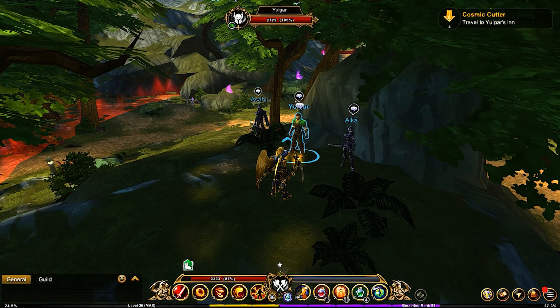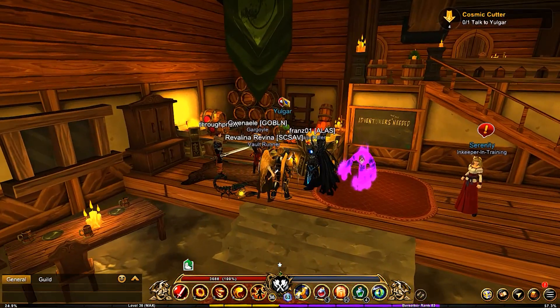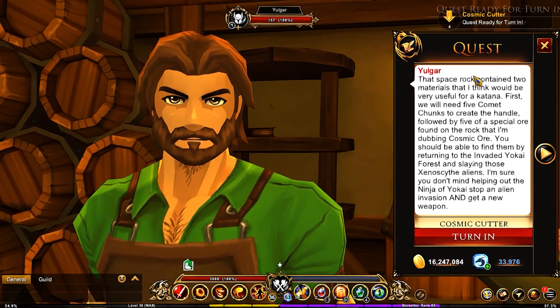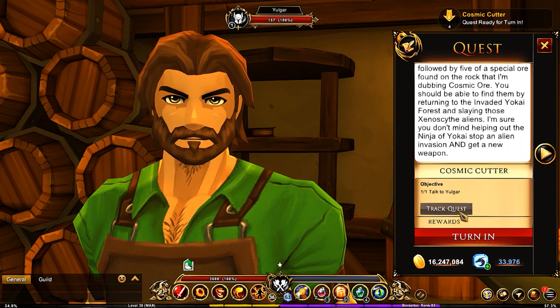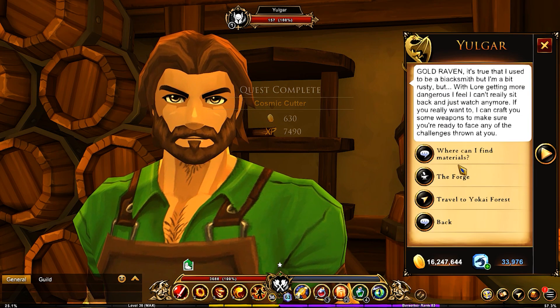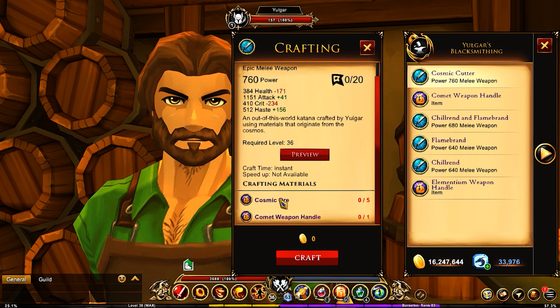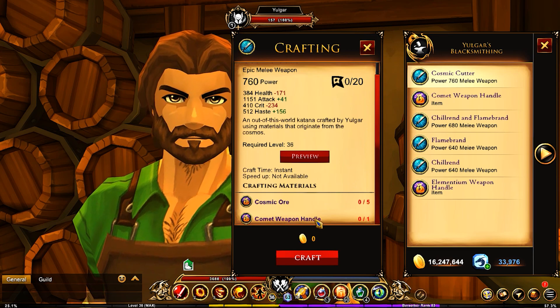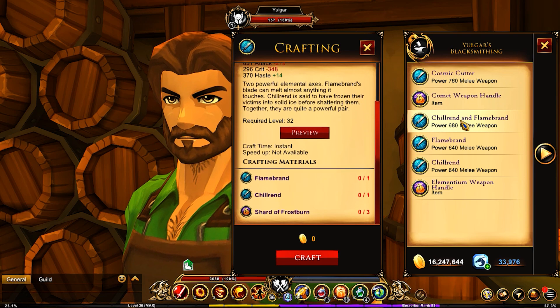Travel back to Yolgur's Inn. The space rock contained two materials: you'll need five comet chunks to create the handle, and a special cosmic ore to forge your new weapon — plus you help stop the invasion. Now you need five cosmic ore and a comet weapon handle. The comet weapon handle requires comet chunks, which come from that boss, making it quite tricky to obtain.